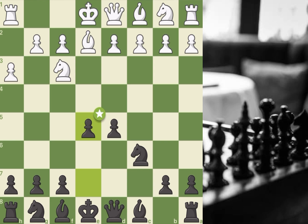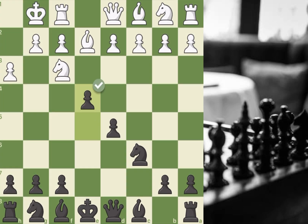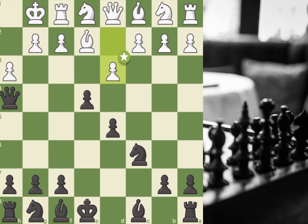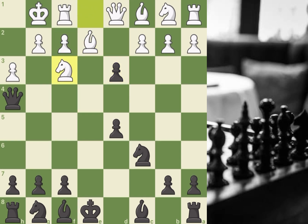I play d5 controlling the center. White castles the king, I kick the knight with e4, knight to e1, queen h4 starting to attack the white king. D3 wants me to take to attack the queen with knight f3 — I ignored him and played bishop d6, adding more pieces for the attack.